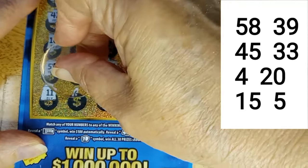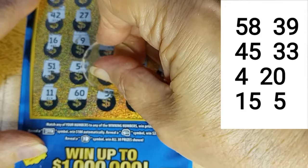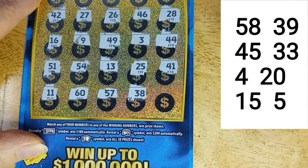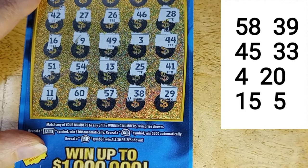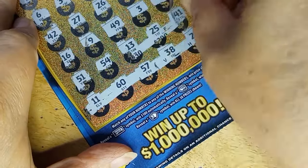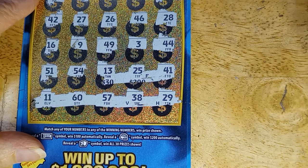Come on. Legs 11. 60 — give me one of those symbols. 57. No. 38 — that's still a no. And 29. No. Got an HVF, which is not a winner. Darn.